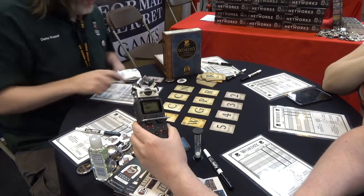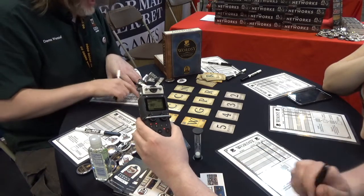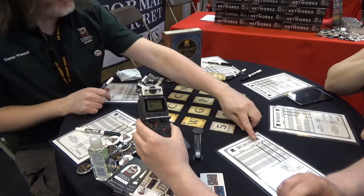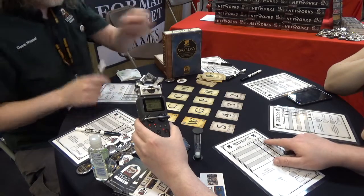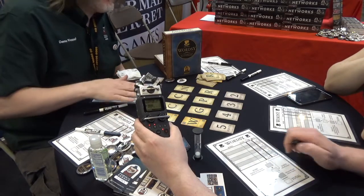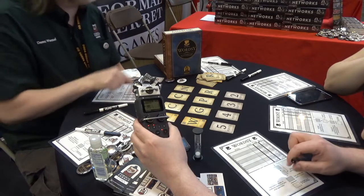At the end of each round we'll do the scoring, and then you'll see two bonuses here. This is important — you'll see two symbols. This one is for the fastest player. So what's going to happen is: let's say I finish my word fastest, I'll take that timer, flip it over, and everyone else has got thirty seconds to write down a word.